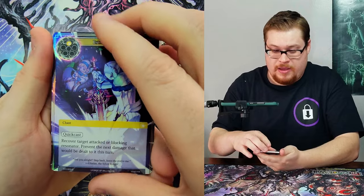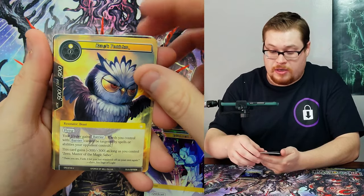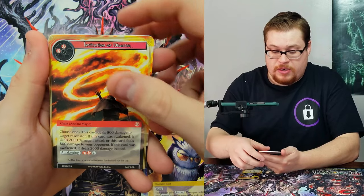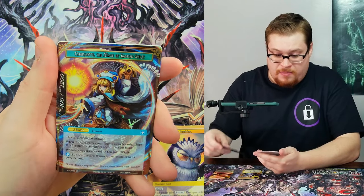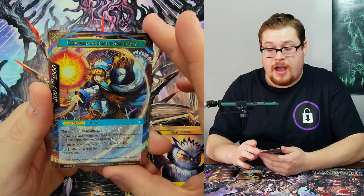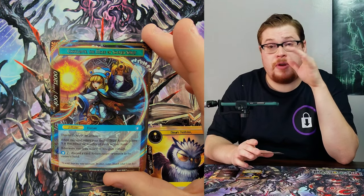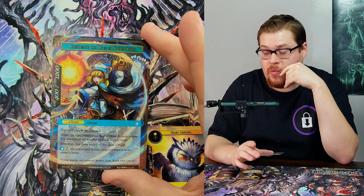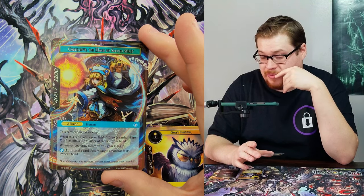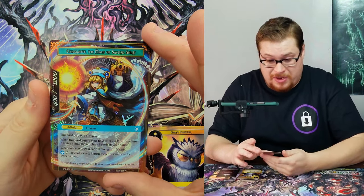Next pack — already a double common there with the foils. Going into Zero's Familiar, Invitation of Disaster as our rare. We've got Charlotte, the Mage of the Sacred Spirit, as our J-ruler. I feel like we got one J-ruler with my son, so that's four J-rulers already — pretty dope.